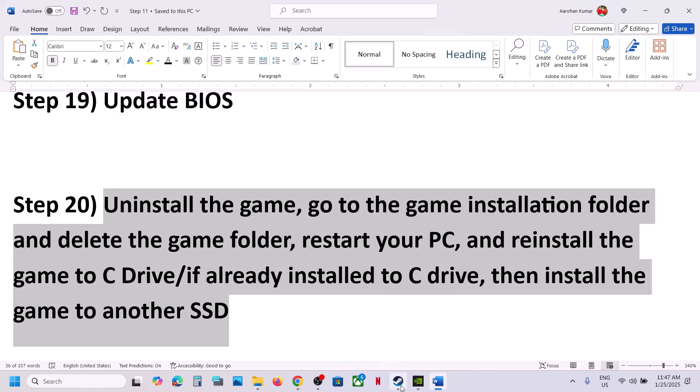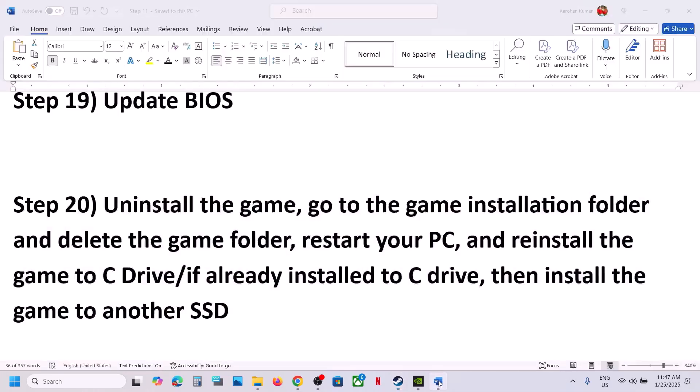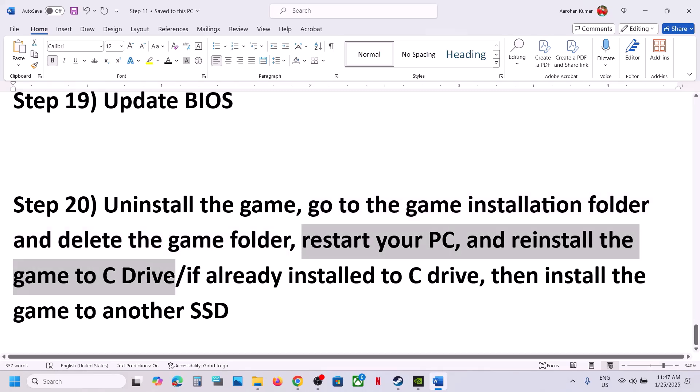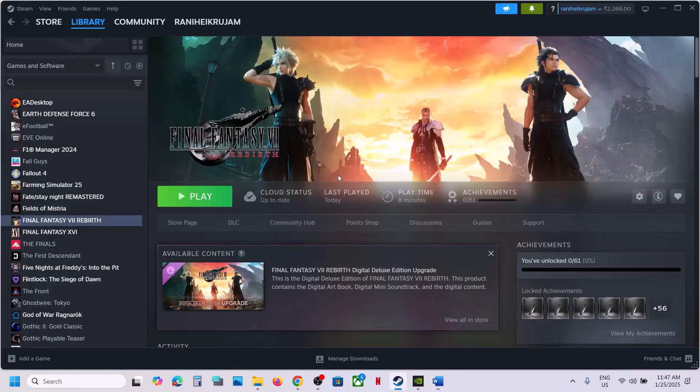The last step is to uninstall and reinstall the game to a different drive. If nothing is working, right-click the game, select Manage, and click Uninstall. After the uninstall, go to the game installation folder, delete the game folder, restart your computer, and then install the game to a different drive — try the C drive if it was on another drive, or another SSD if it was already on C. One of the steps shown in this video should help you run the game successfully. Thank you so much for your time — please like this video and subscribe to my channel.